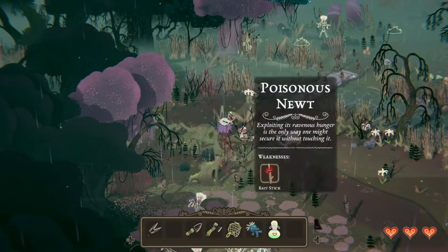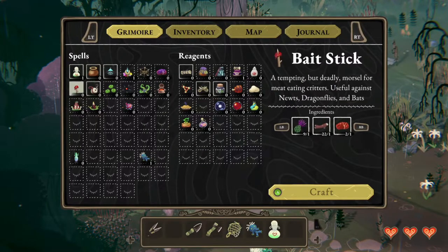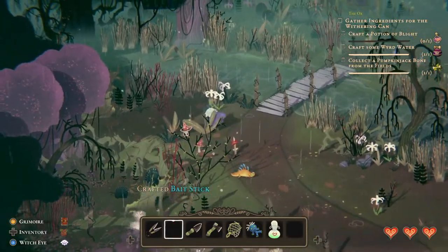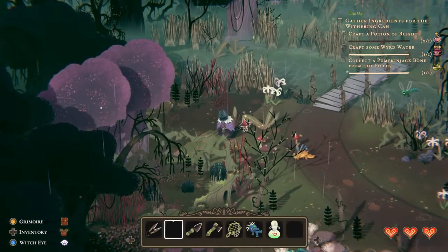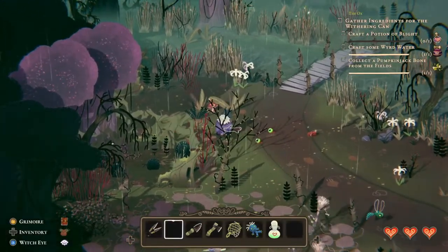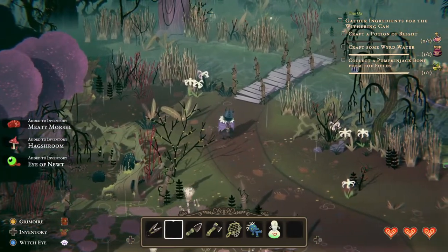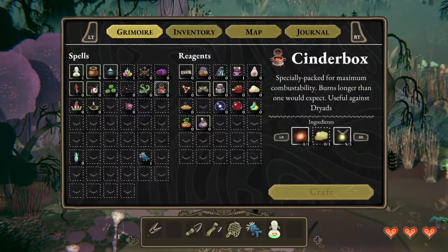What was it? Yes, bait stick, I thought so. Let's craft a bait stick and hopefully we'll trap the Newt and not a dragonfly. I was a bit worried with the dragonfly appearing but luckily the Newt was the one who took the bait.